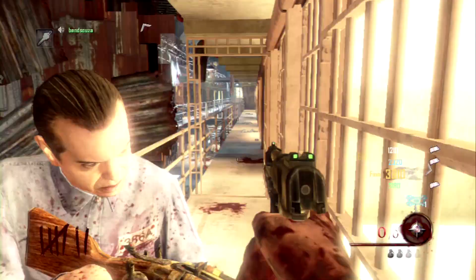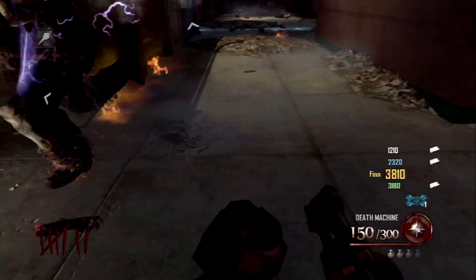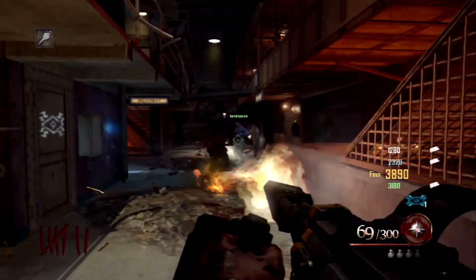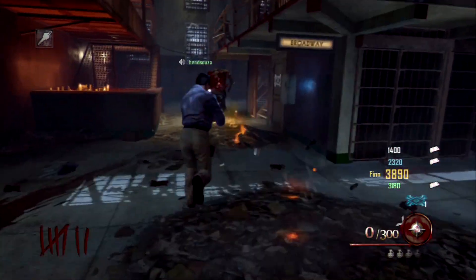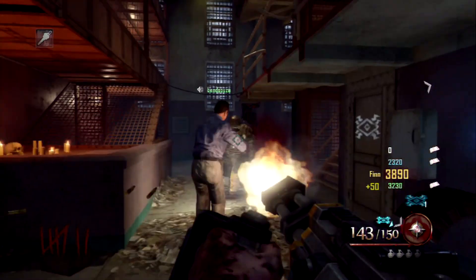If you play a lot of zombies, I really advise you get it, because Mob of the Dead is probably the best map. It has so much new stuff - it has the new afterlife mode, new perks, new content. It's just got so much, like the Golden Spork, the Hell's Retriever, Hell's everything.